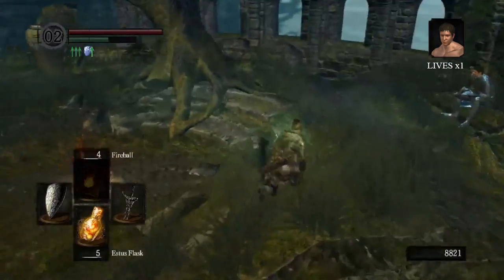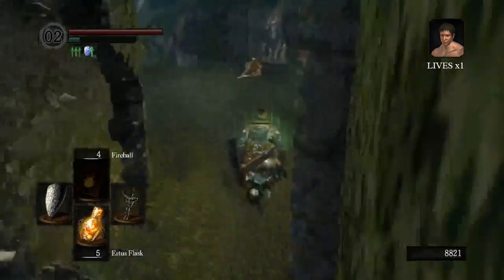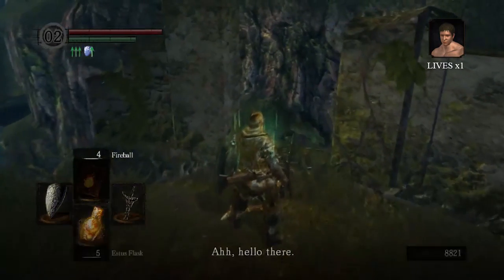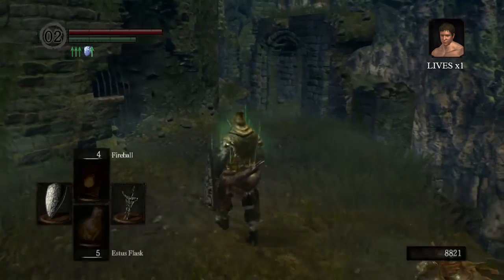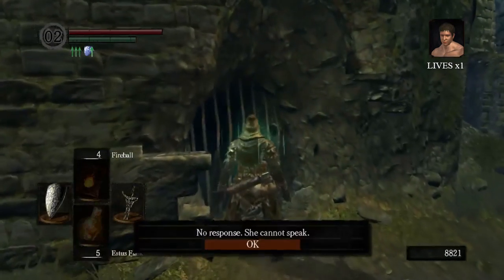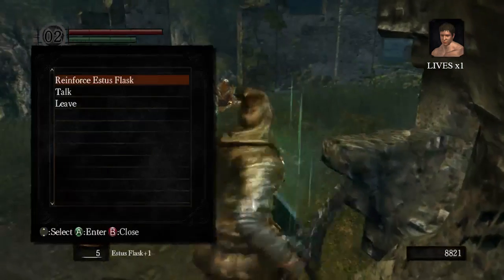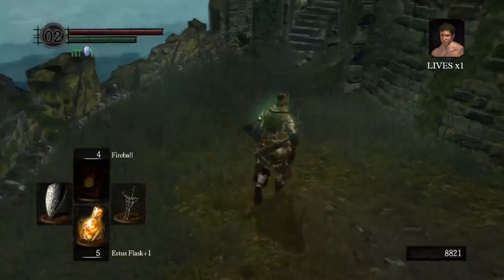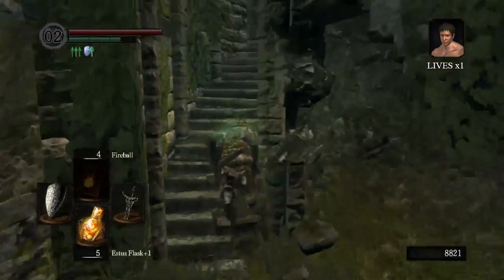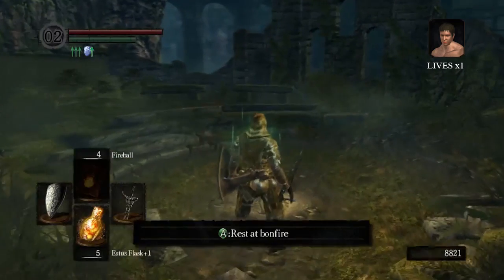The Estus Flask lady is in the prison - she doesn't talk, but here's Knight Lautrec, who's going to casually sit. I am grateful. So what I want to do is give her the Firekeeper soul - Estus Flask is reinforced. I want to kick him off that ledge, which is trickier than it seems because he's quite tough. He tends to stand up and you have to keep kicking him, and he is very strong, so I've got to be prepared for that.